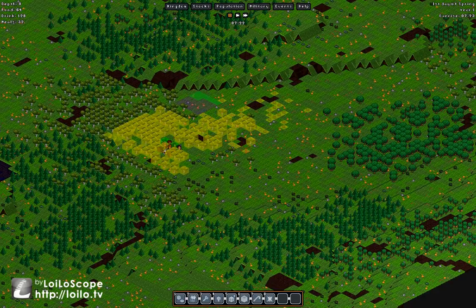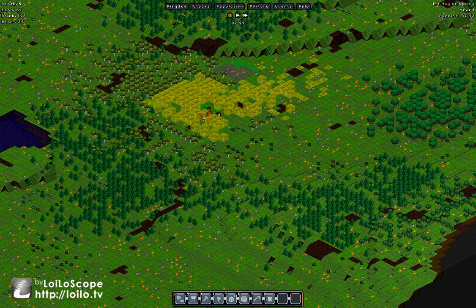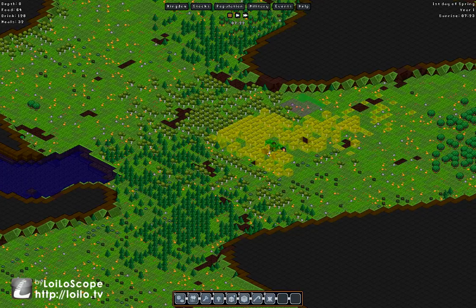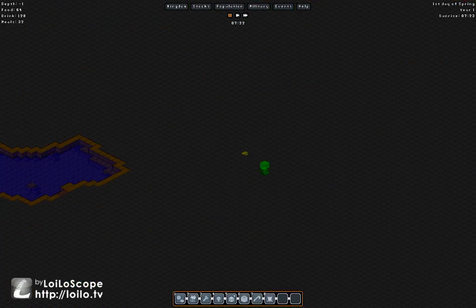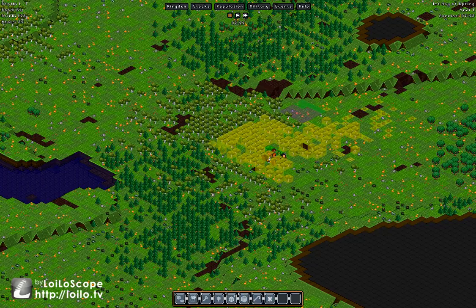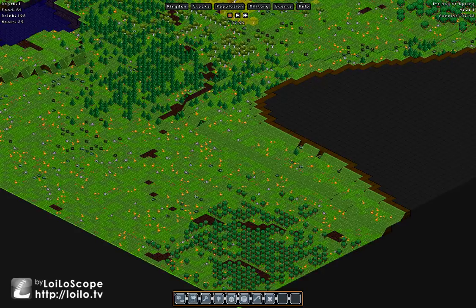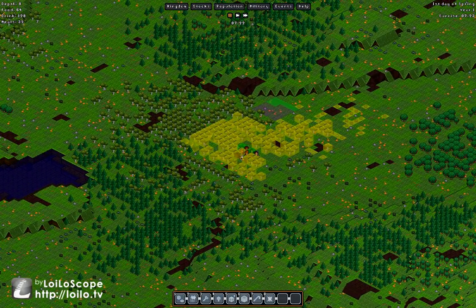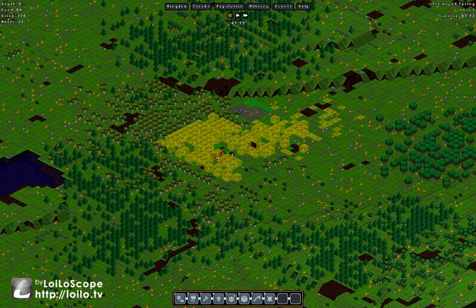I'm going to forage these strawberries and cotton out of the way and fell these trees to make room for the farm. Then I'll start digging stairs downward. Going down to the next level you can queue up multiple stair jobs — when they finish one stair they'll move to the next. I want to reach at least rock because we need stone before we can do pretty much anything.